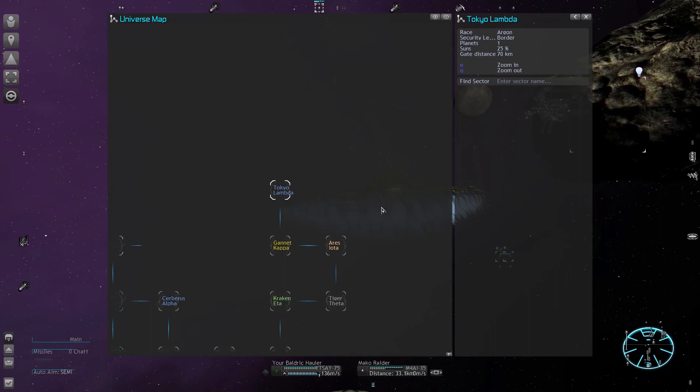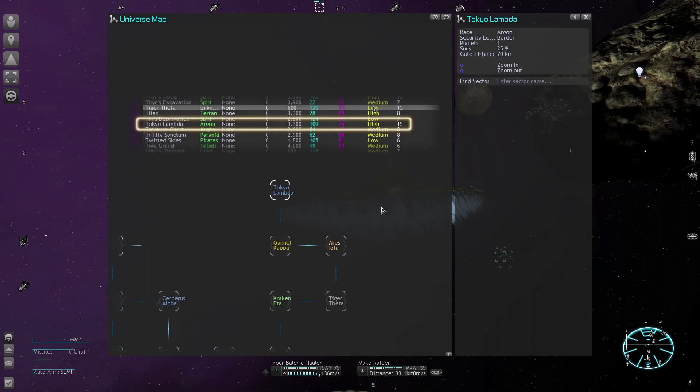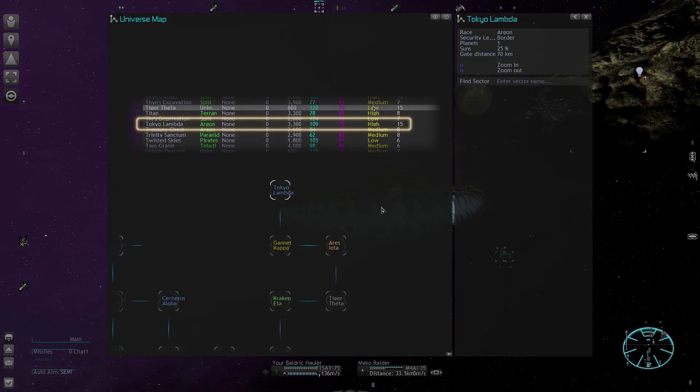It is worth mentioning that the Argon Federation has an isolated outpost even deeper in the channel, and this is prime real estate too. If they were to somehow lose this sector, they wouldn't be able to retaliate because they need a border to start counter-invasions. So we will keep that in mind.